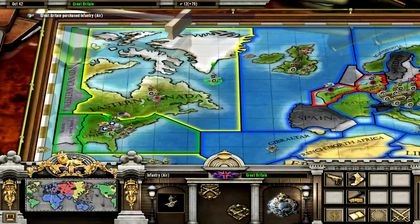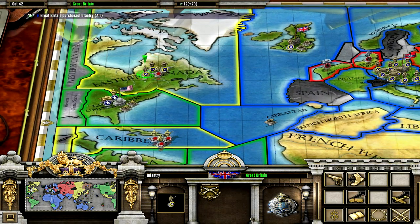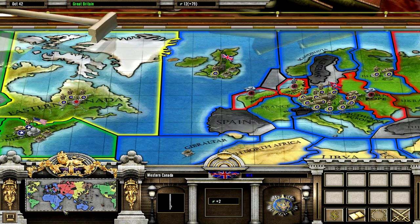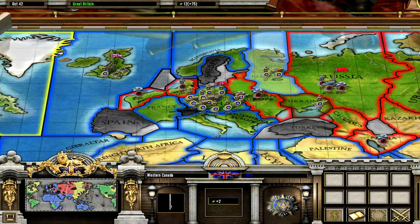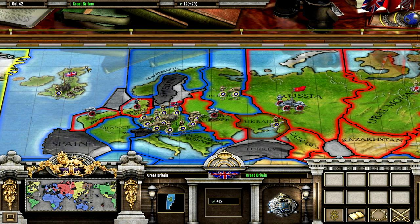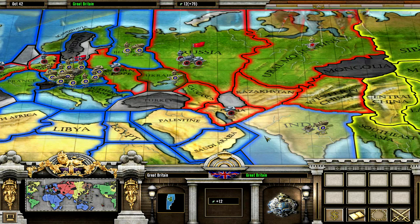Let's send these guys to Eastern Canada. Now that Western Canada was lost and then reconquered by the Americans, it's American because it's not a British core province. If it was a core territory it would become British again, even if the Americans conquered it — just like Moscow or the UK always will become British after being liberated, no matter who actually liberates them.